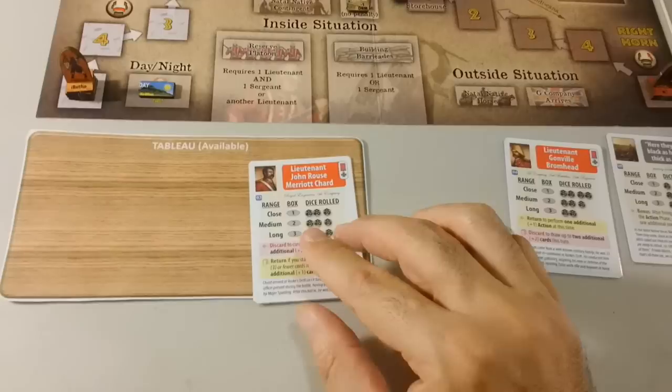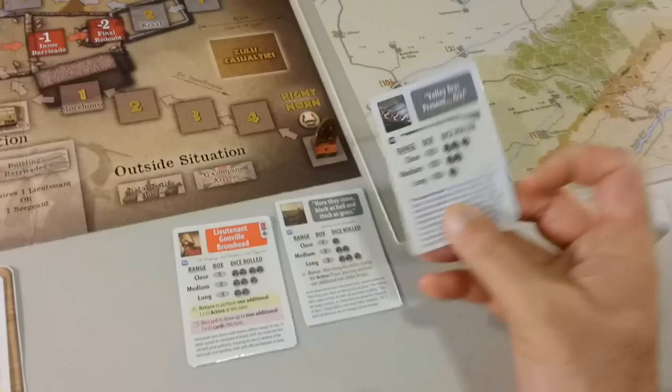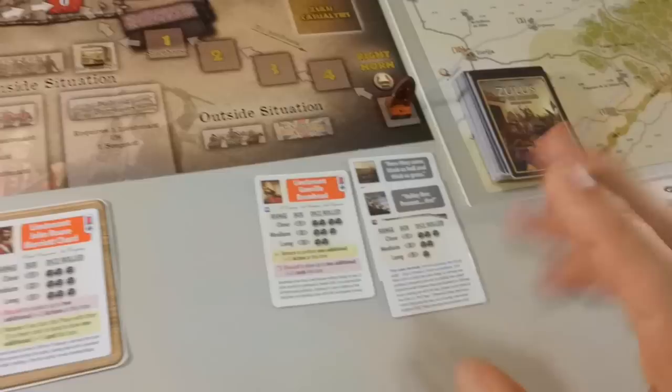We cannot fire on the Ibutos because the Zulus are laying low here. So we have our action, and our action is going to be to put forth John Rouse Marriott Chard. Now we have the card draw phase. We draw a card and we have another volley card, so we have 3 cards. No housekeeping. That's the end of the first turn.